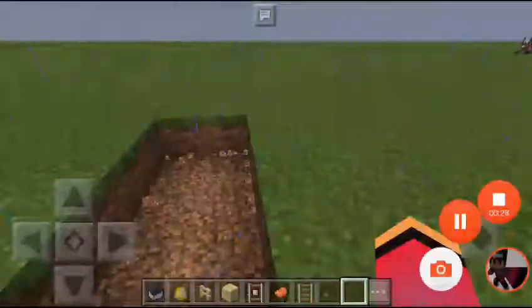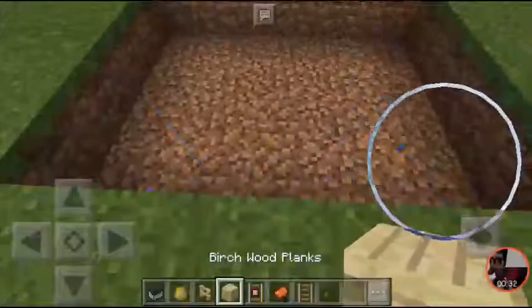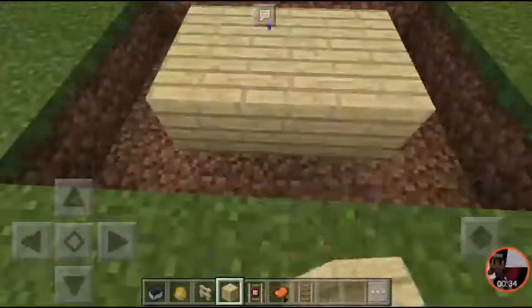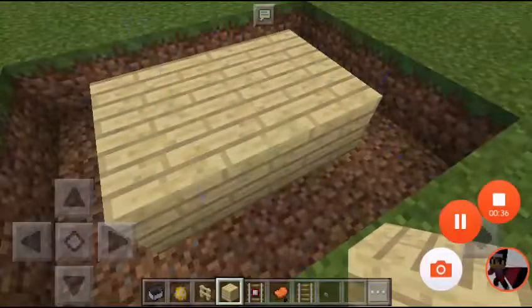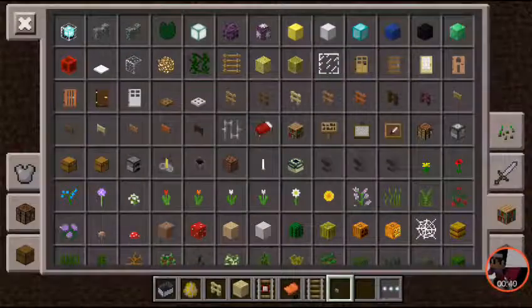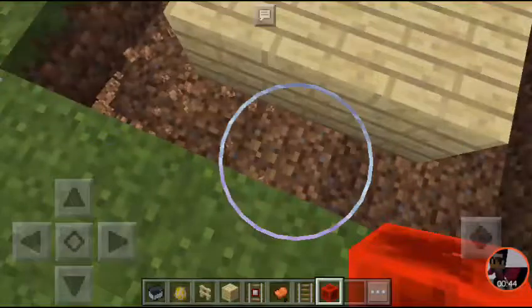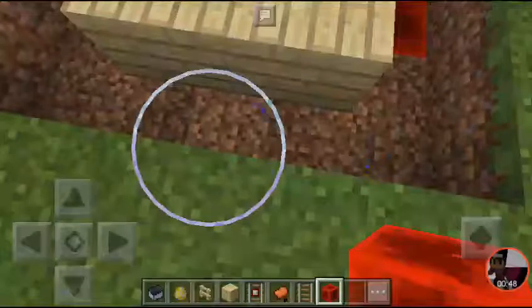After doing that, you need to make a 3 by 3 bridge block like this. After doing that, you need redstone and we need to keep it in the middle of all the sides. Make sure it's in the middle.